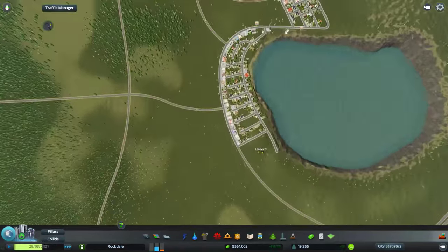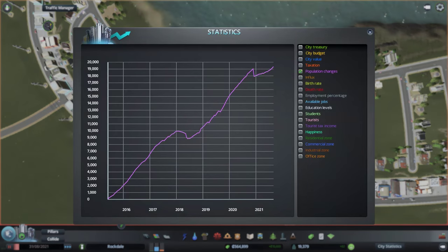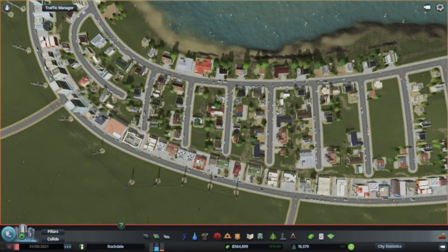This area built out quite nice — look at that. Let's take a look at our population. We had a little drop when I built the area for the freeway and took out quite a few people there — it was a little painful, but I had to do it. We're on our way to almost 20,000 people, so that's awesome.